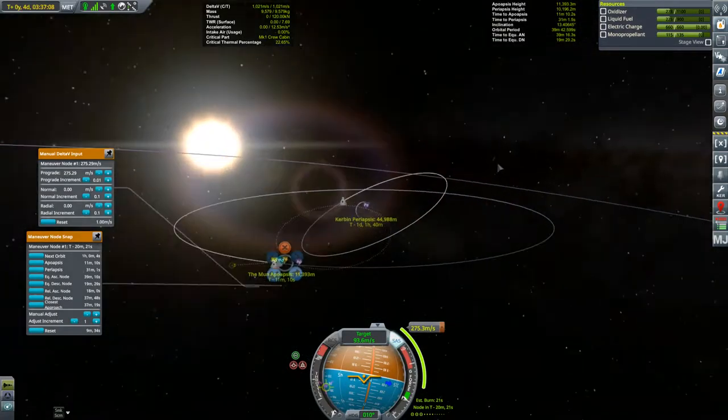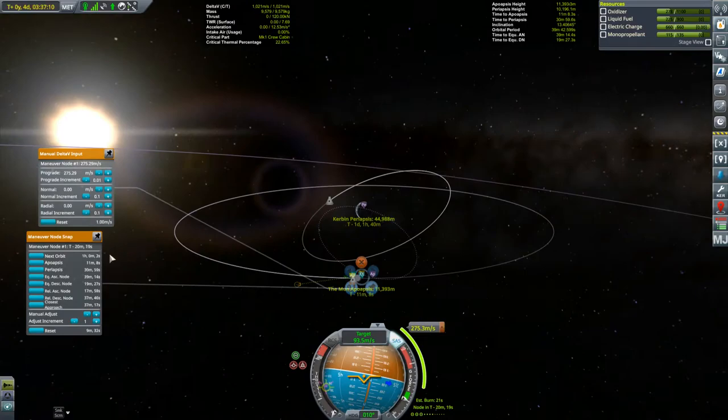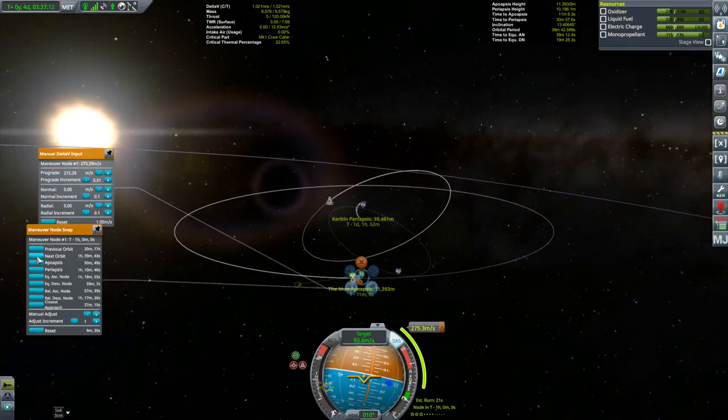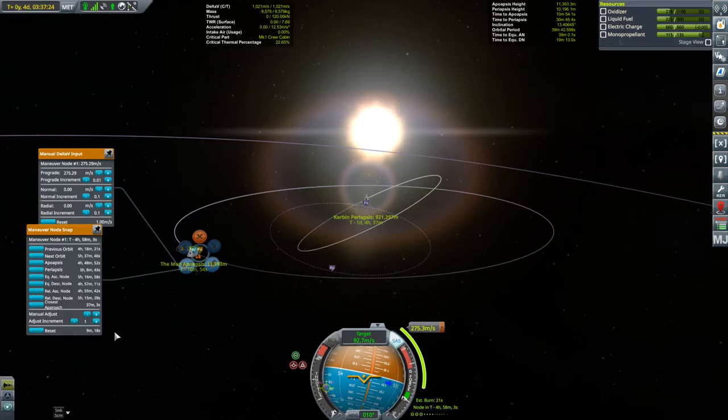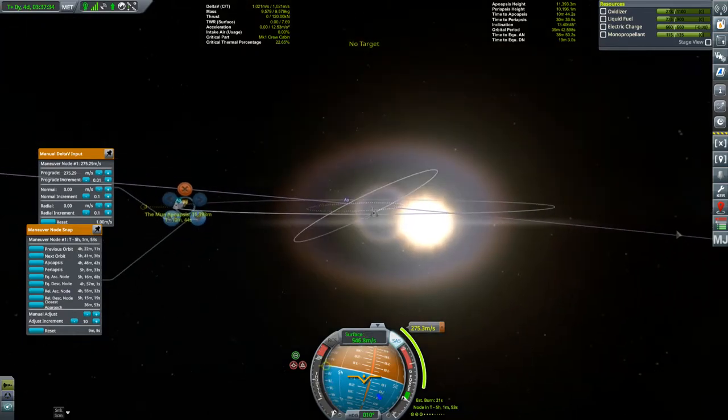I'm still jumping ahead a few hours before making the ejection burn - not so much for the fuel savings, I've got plenty of fuel now. But I want my resulting orbit around Kerbin to have an inclination as close to zero as I can get. Remember, these guys aren't landing on the surface - the Aries is incapable of landing on Kerbin. Instead, it needs to rendezvous with Keir Station, and thinking ahead with the inclination now will make that process easier later.